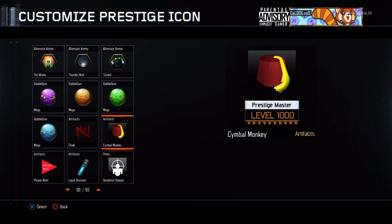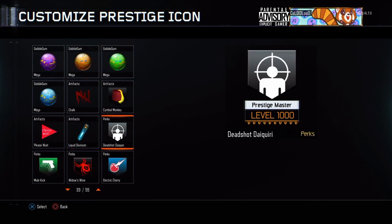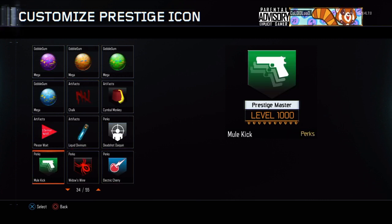Level 500, you get back into some good ones. You get the symbol monkey, the chalk, liquid divinium, and the pack-a-punch, which is kind of cool. I thought these five were kind of cool — a relief after getting gumballs from 400. And then you also get Deadshot Daiquiri, Electric Cherry, Widow's Wine, and Mule Kick. These were really cool too. I was very happy to have Widow's Wine on there for a while.